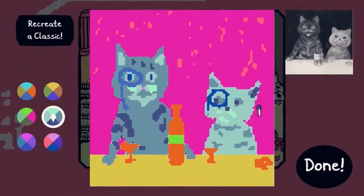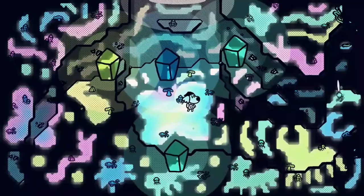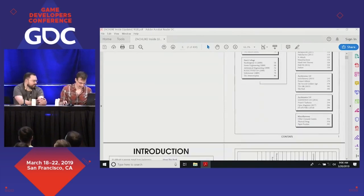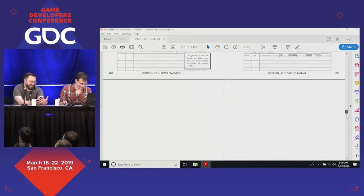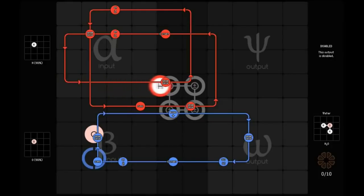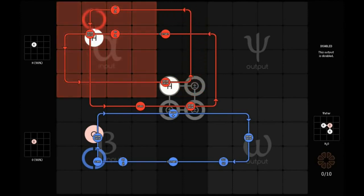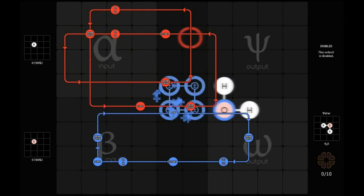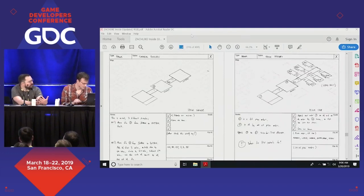One solution is to necessitate creativity as an optimal solution. Another is to do what the Zachtronics games do, which is to create a system where multiple solutions are built into the design. A game like SpaceChem was designed to have multiple solutions from the outset, and the designers playtest to make sure that these are viable. What designing for expression needs are prompts to facilitate creativity, with tools that are themselves easy to use in multiple ways.